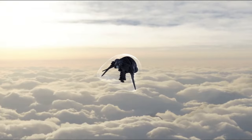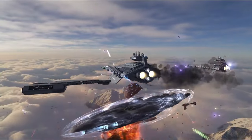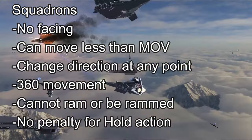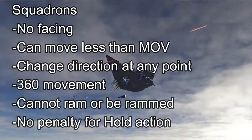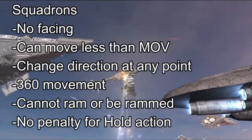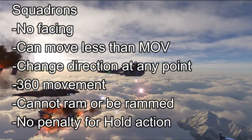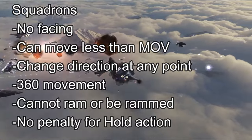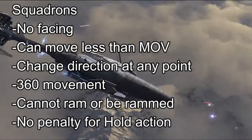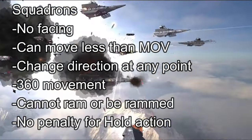Each ship takes damage from the accidental collision — basically you had an accidental crash, and both ships take a point of damage. Squadrons are a little bit funky. They move like models in other OPR games: they don't have facings, they don't have to move their full distance, they can move and change direction as often as they'd like — even more than 90 degrees, 45, or 180. But they cannot take a Ram action, so no kamikaze. Also, if a squadron decides to hold, it does not suffer the 2+ hit status. And if a ship ends a movement overlapping squadrons, the squadrons just move out of the way and are placed within one inch of the larger vessel. So squadrons can never Ram, and they can never be Rammed.